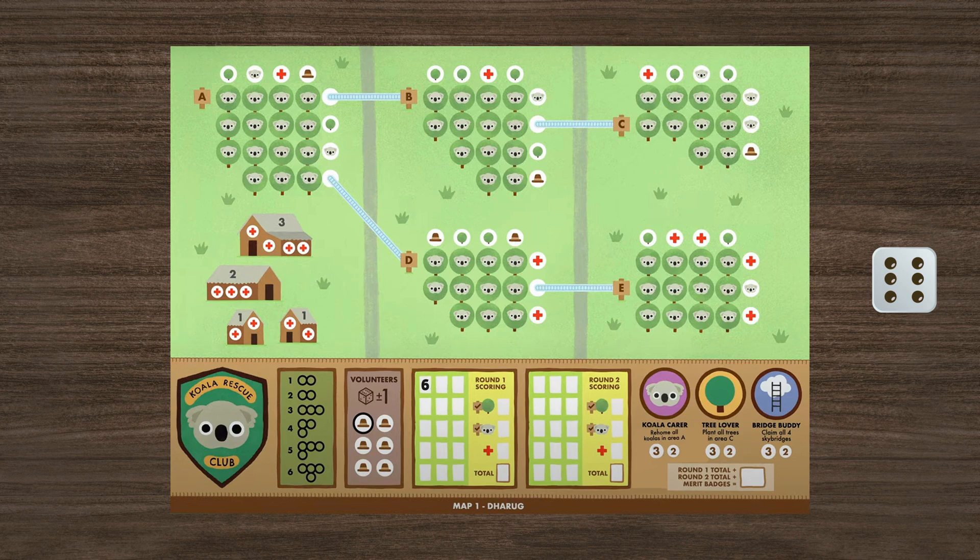Each player decides how to use the rolled die. You can either plant trees or re-home koalas. To plant a tree, look at the table with the numbers and their corresponding shapes. You may draw a shape of circles within one area. At the beginning of the game, you are only allowed to plant trees in Area A.